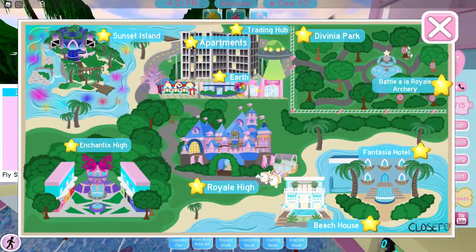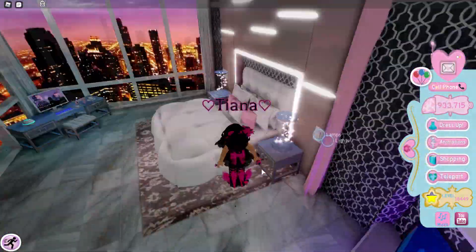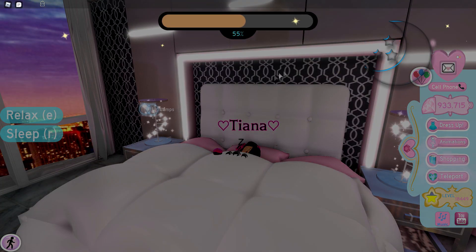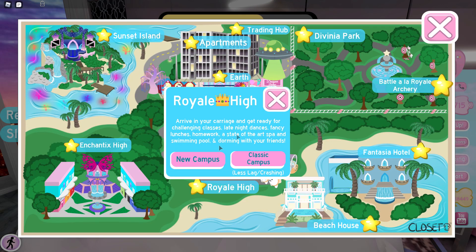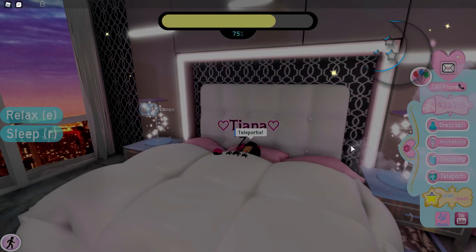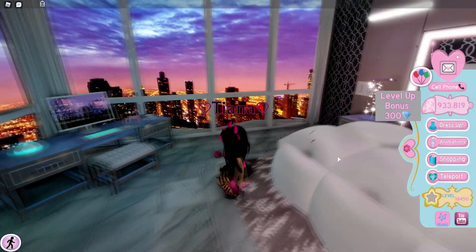Once you hand in the homework, teleport back to the apartments. When you load in, sleep in the apartment bed to get all of your energy back up to 100%. Once your energy is at 100%, teleport back to the new Royal High and just repeat the whole process. You'll be so surprised at how many levels you can do every single day by just repeating that process.